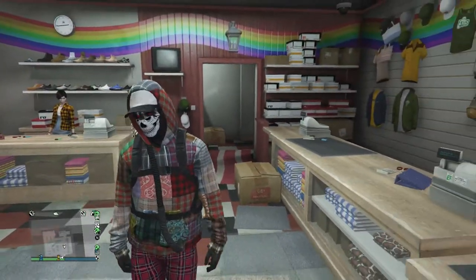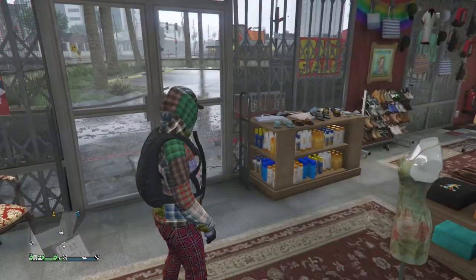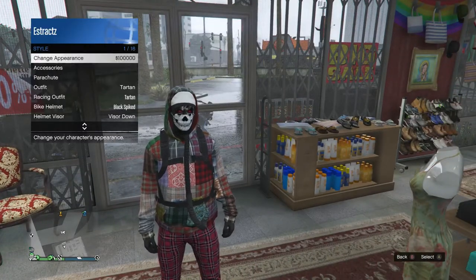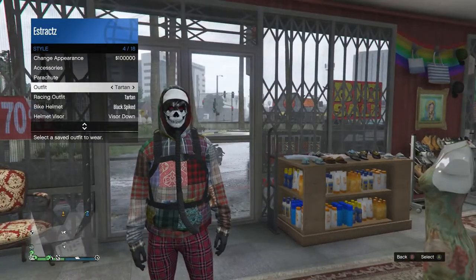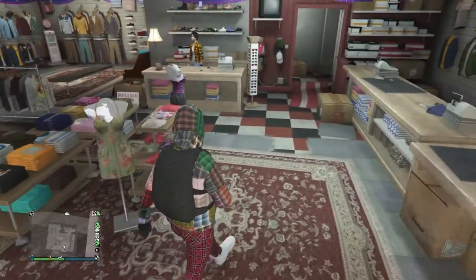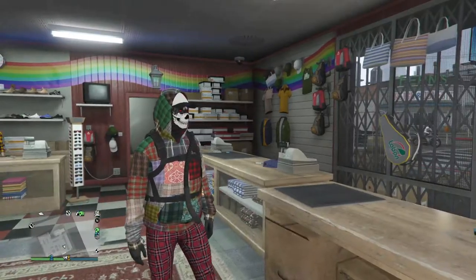Once you save your outfit, that's it for outfit two. Note that when you get in a vehicle or on your Oppressor, your hood will come off. You can pull up your interaction menu, scroll to style, and re-equip the outfit to get your hood back on.